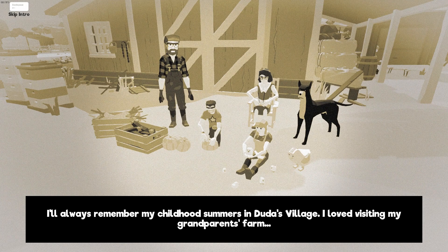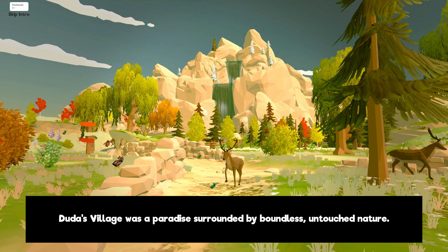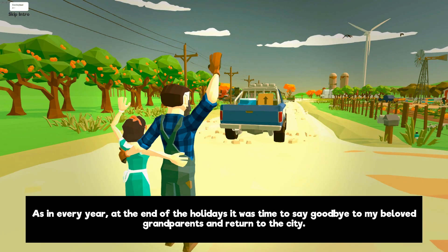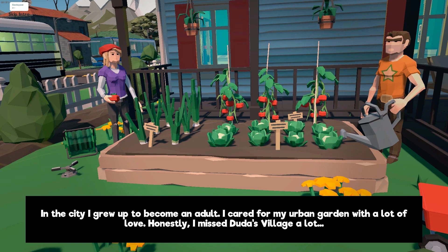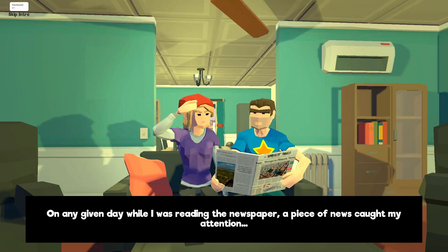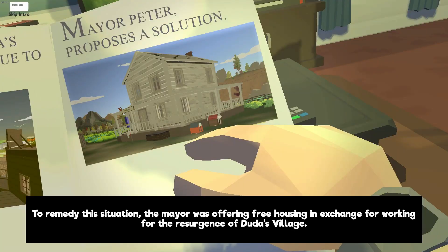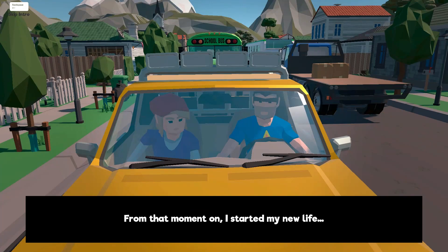I'll always remember my childhood summers in Duda's Village. I loved visiting my grandparents' farm. Duda's Village was a paradise surrounded by boundless untouched nature — I learned how to grow vegetables, nurture animals, fish in the river, and take care of our planet. At the end of the holidays it was time to say goodbye and return to the city. One day while reading the newspaper, I saw that Duda's Village was suffering from rural exodus — the population had declined by 90%. The mayor was offering free housing in exchange for working for the resurgence of the village.